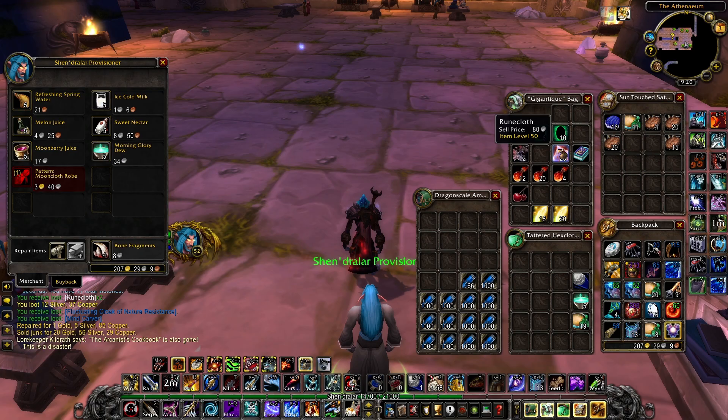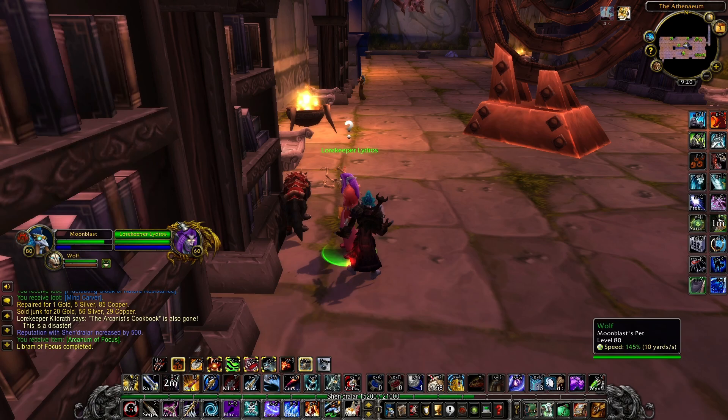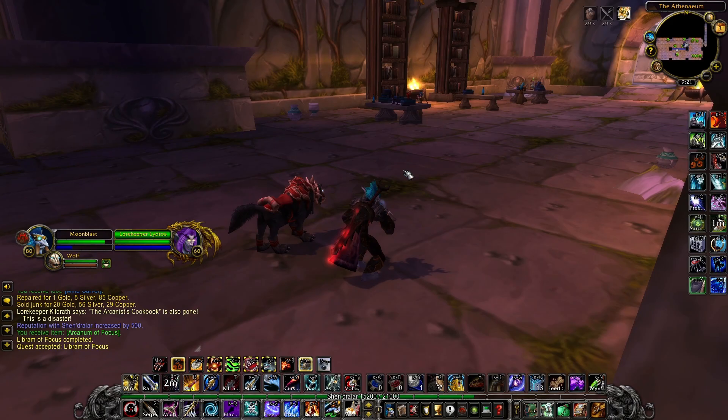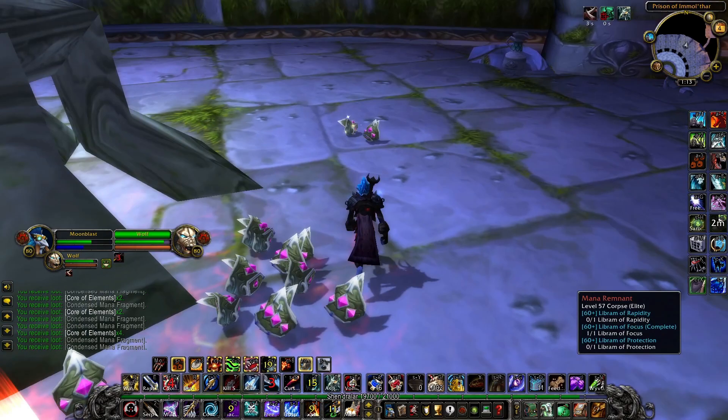The rest of our Reputation with the Shen'dralar will come from turning in the Libram of Focus, the Libram of Rapidity, and the Libram of Protection to Lorekeeper Lydros — each turn-in gives 500 Reputation. You'll need to turn in 84 Librams to reach Exalted, or 77 Librams if you're a Human. The Libram of Focus and Libram of Rapidity drop off Elite mobs in all three wings of Dire Maul, while the Libram of Protection only drops off Elite mobs in Dire Maul West and Dire Maul North.